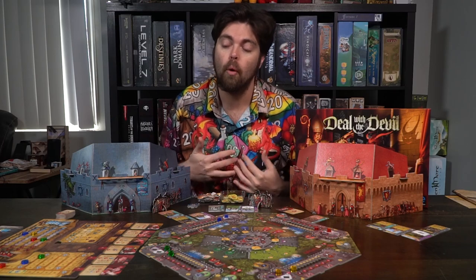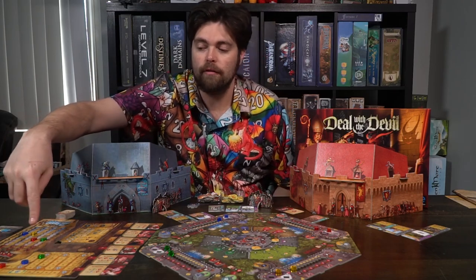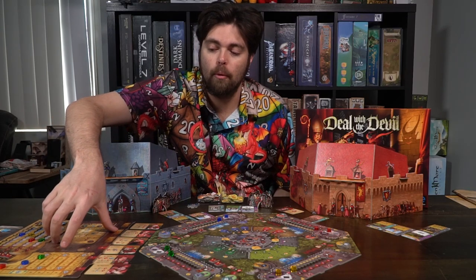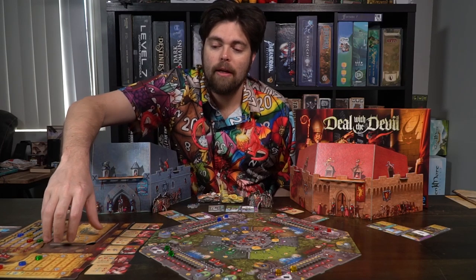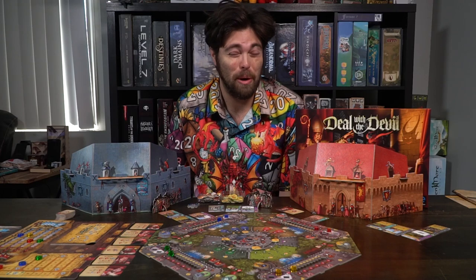All throughout the game there are many different actions and phases, but the main objective is to score the most points on the secondary board tracker. It'll involve your influence. You'll also have these guys — the inquisitors — that will pop up on the third and fifth round to determine whether or not you need to pay for them based on how many souls you have.